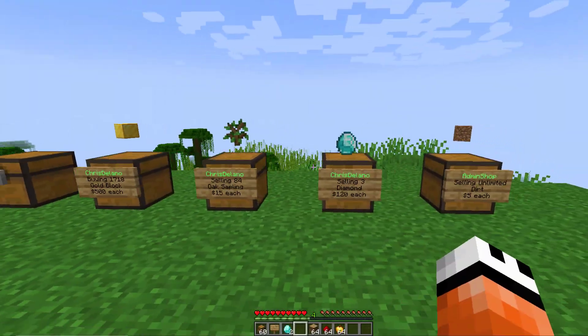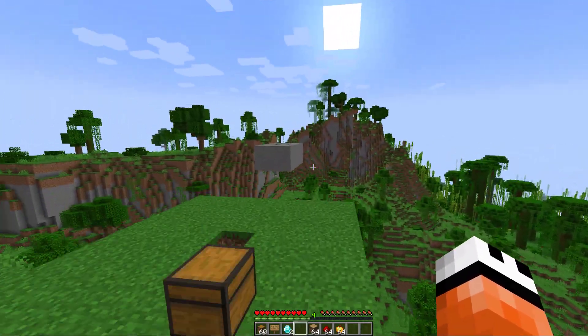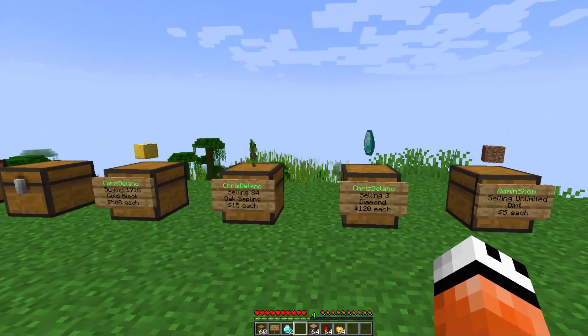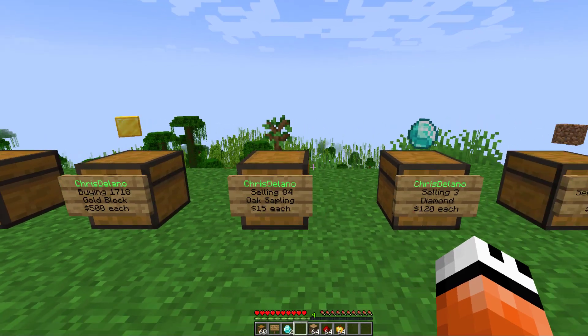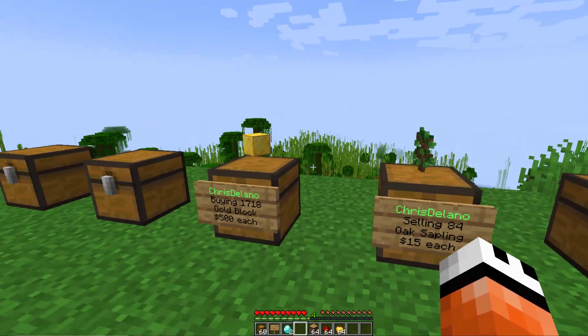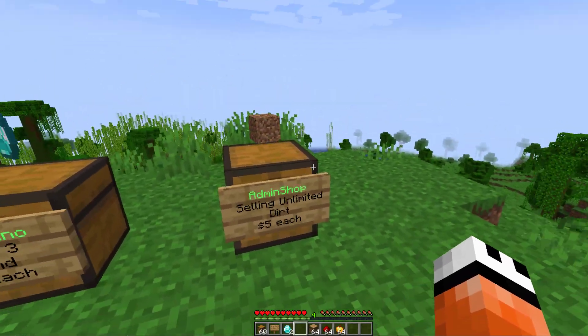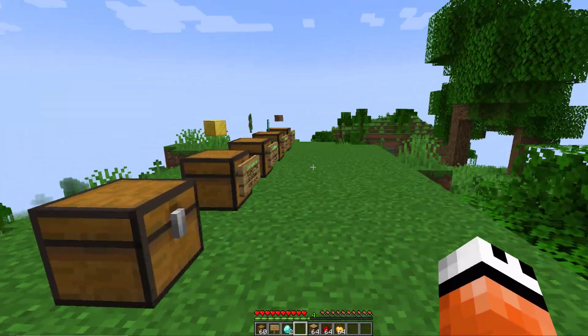Welcome to another ServerMiner plugin tutorial. I'm your host LC Jim 007 and today we're looking at the QuickShop Remake plugin. This is a really fantastic plugin which allows your users to easily create a buy or sell shop to either make money or get items they want, as well as your admins to create unlimited shops for people in spawn to buy whatever they may need.